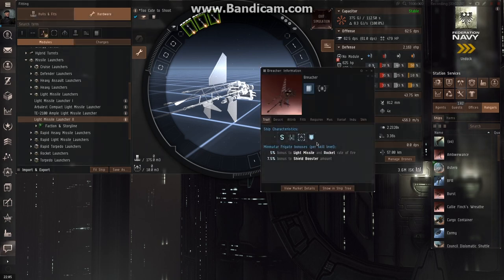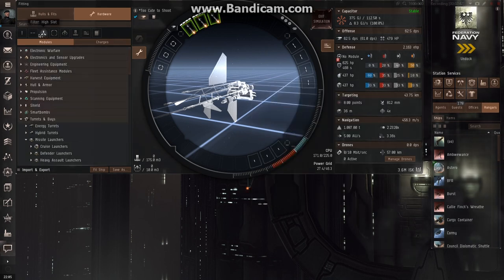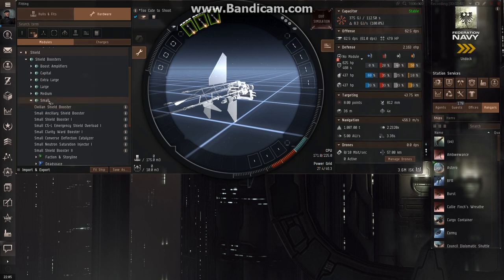Since this ship gets a bonus to shield boosters — seen on the traits page of your ship — light missile and rocket rate of fire and shield booster, I'm going to try to stick a shield booster on here. Every level of Minmatar frigate you skill up gives a 7.5% bonus to shield booster amount. So the shield booster is going to be a mid slot. I'm going to put a size 2 on there. My capacitor has dropped quite a bit because that shield booster is using up a large amount of capacitor.